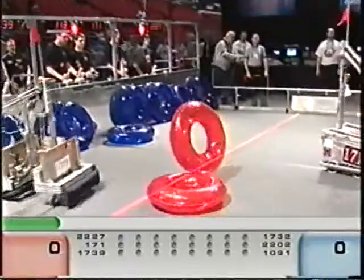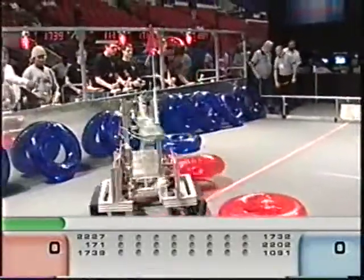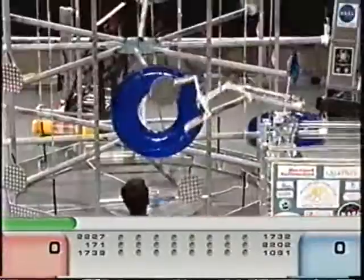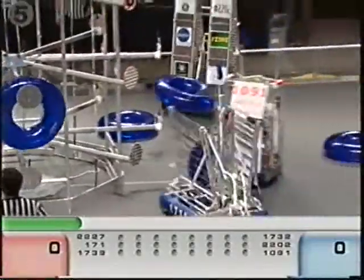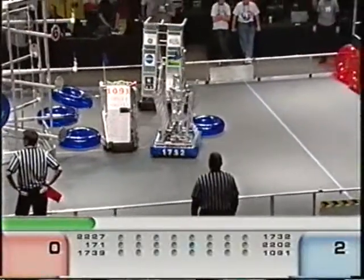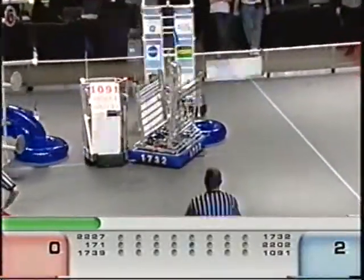Teams going for those rainers. 171 already got one in their possession. They're going to score on that middle spider leg. They release it, and it's good. One for the blue by 1732 as well. Oriole Assault going to score on the lower spider legs. They got it, nicely done.